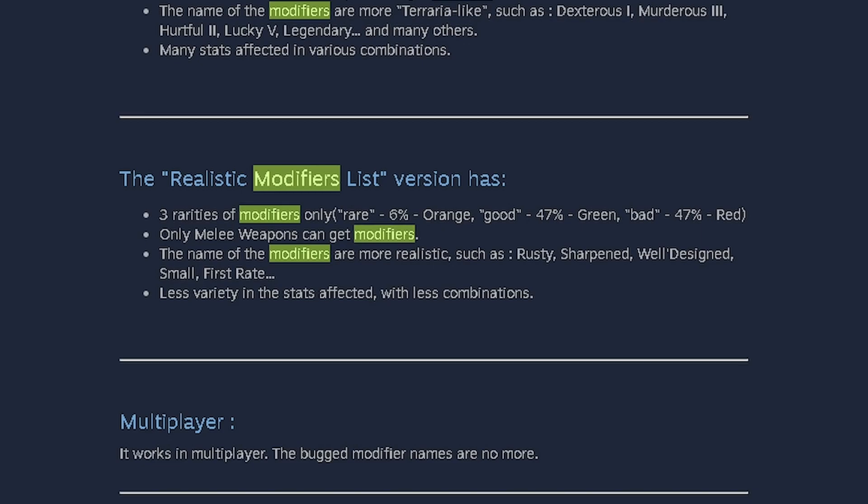The scope of what these modifiers do to weapons and tools is focused more on realism. Because of this, there are fewer of them. If you're playing with the realistic one, there are only three tiers — like bad, common, and good, or something like that. You can check it on the mod page. If you're going for realism, it's kind of like the light version — you get a more realistic experience.